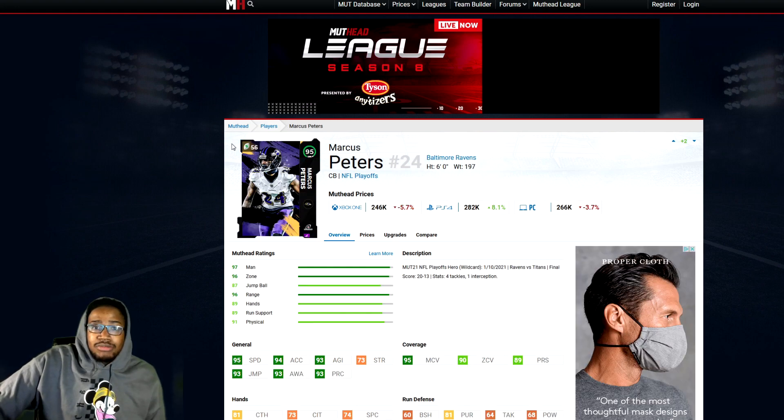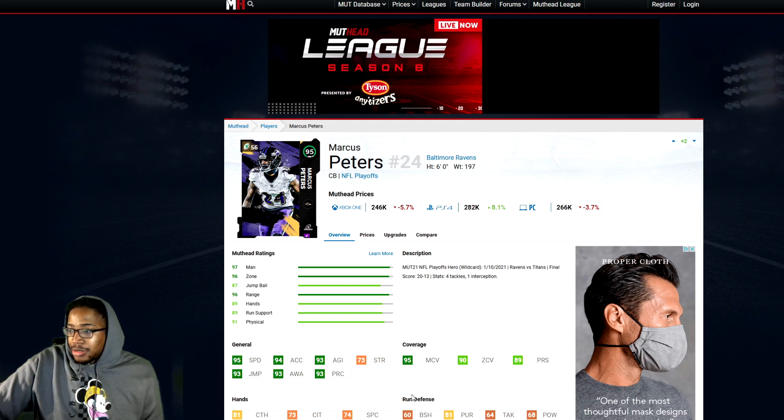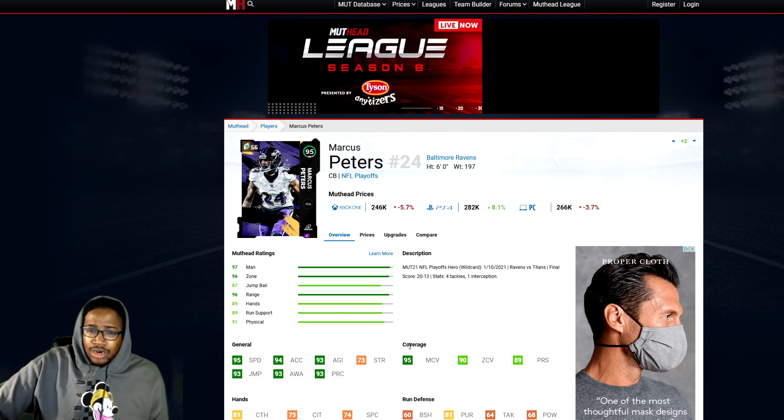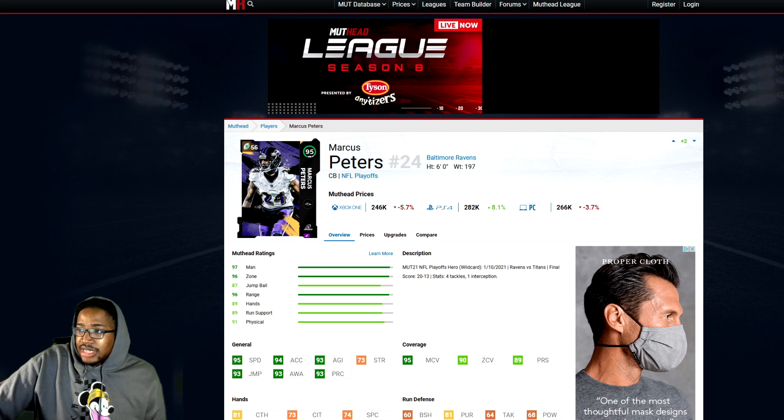Next we have Marcus Peters. He's got 95 speed base, but powered up he'll be 96 speed — he can get 98 speed with Sprinter. If you have a Ravens or Chiefs team, he gets 99 speed. 95 man, 90 zone, 89 press. He has a man-to-man archetype, but most of the time we run zone because he can get beat in man. He's a really, really nice card — my number two corner on my team. If you need a really good corner, he's one of the guys.